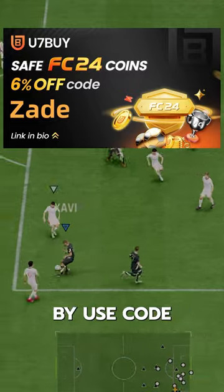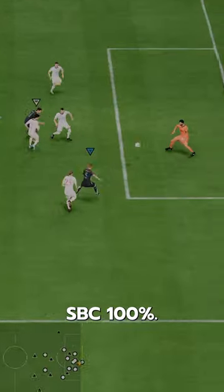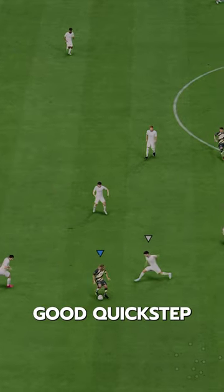If you need coins, go to U7Buy and use code Zade for 6% off. This is a must-complete SBC, 100%. All of his cards have been great, and now he has plenty of potential for upgrades, and he's already insanely good.